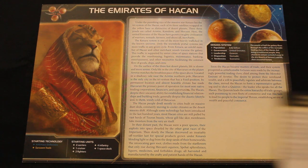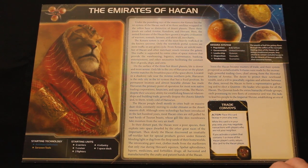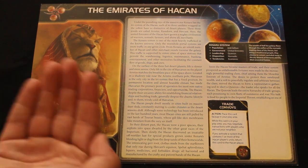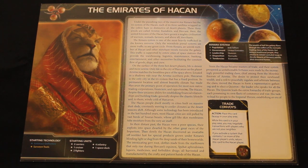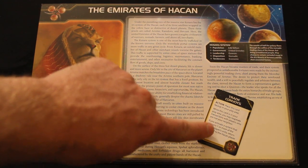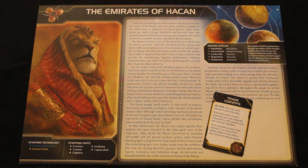Going along with the trade theme is your promissory note, Trade Convoys. Place this card face up in your play area — while it's there, you may negotiate transactions with players who are not your neighbour. If the recipient activates a system containing one of your units, they return the card to you. As the Hacan, you give this to somebody and they essentially get your special trading ability. It doesn't directly damage you and is a very attractive offer to get someone on your side.